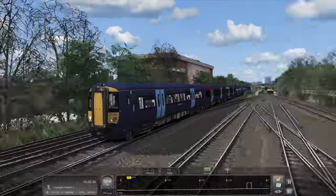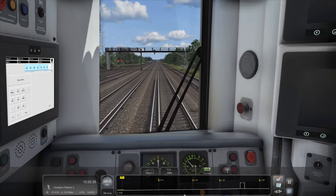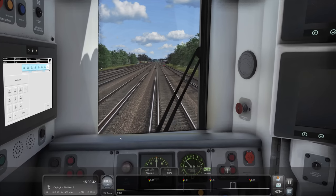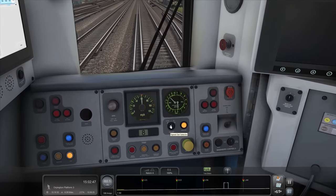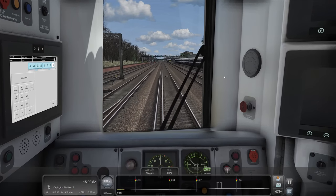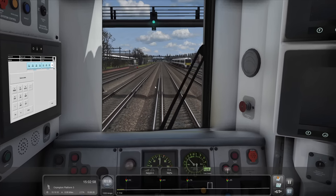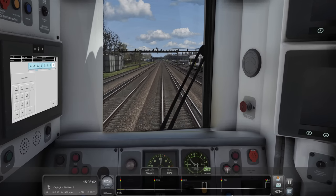Are they phasing out the white livery altogether? Because obviously everything used to be white with Southeastern. Or are the Metro-style services still staying white? The 465s are all staying white, the 376s are all white still - everything that runs on the Metro-style services is still white. Albeit white and blue, some are white and grey. There's a lot of different liveries. I didn't realise a company could have so many variations of white.